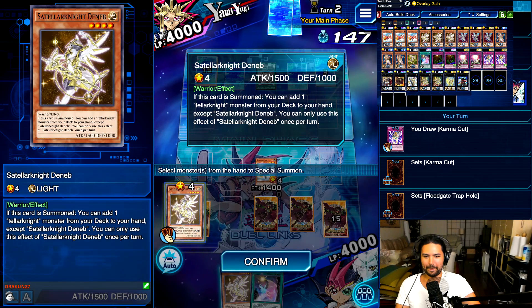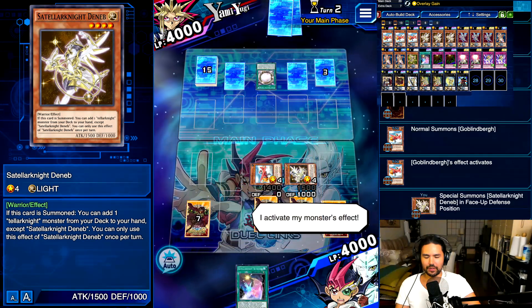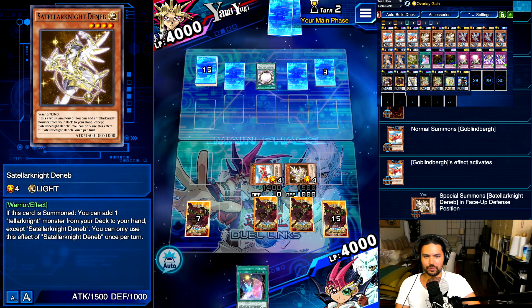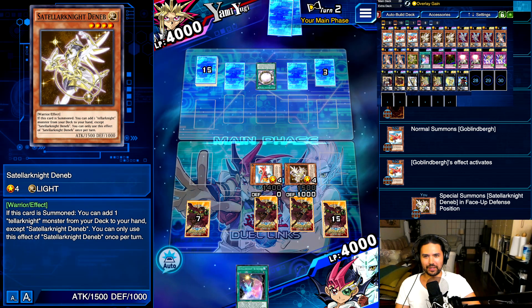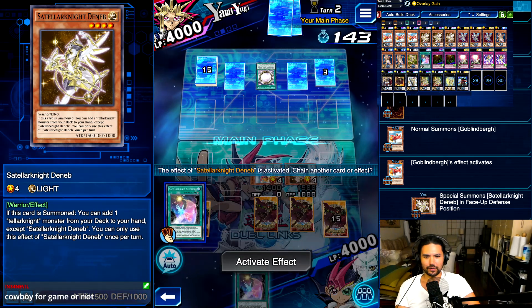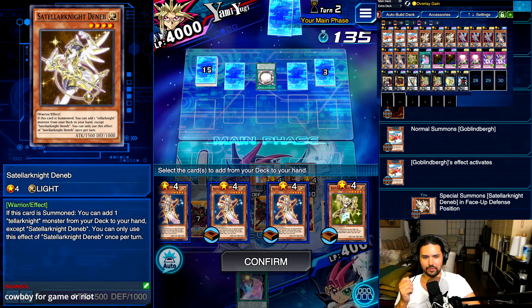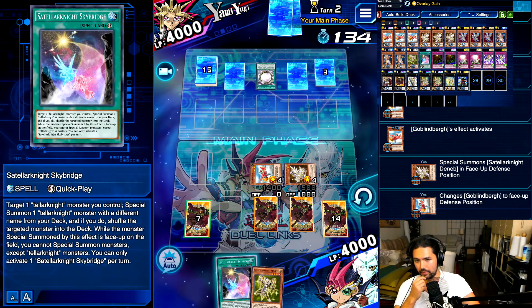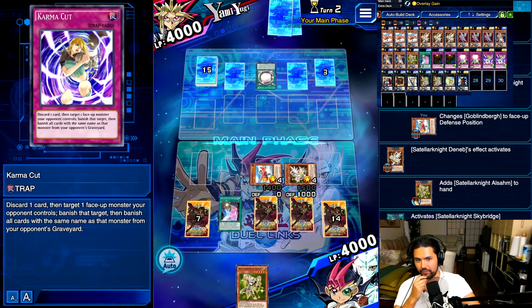We could have done it easily but we would have had to wait a whole extra turn. Here I go — I special summon a monster. Let's go Deneb. Let's get the burn one. We're gonna go Skybridge — I mean, whatever, he has Navigation, but we're going to go Skybridge anyway. We're going to search the burn one and then Stellar Knight for Vega.